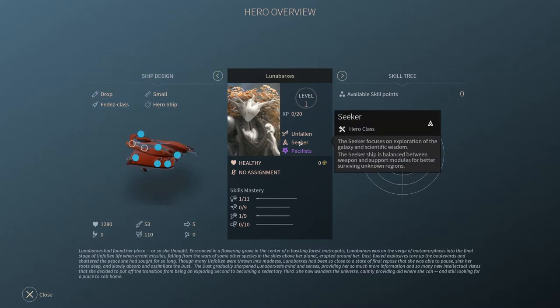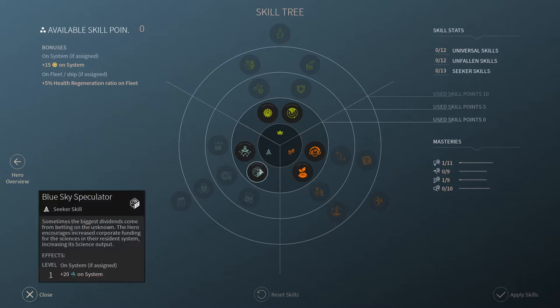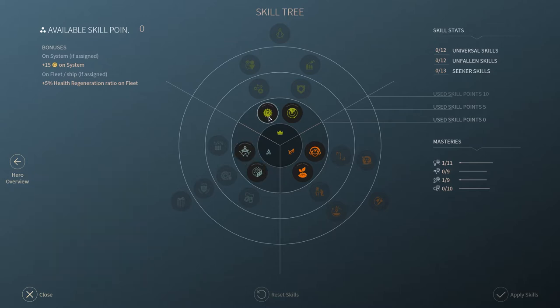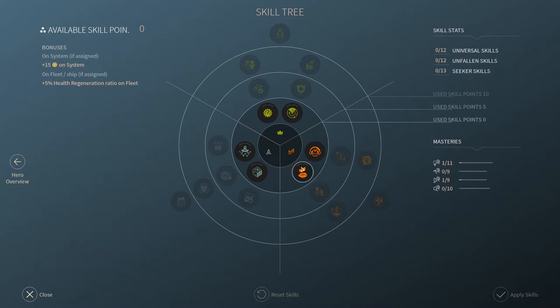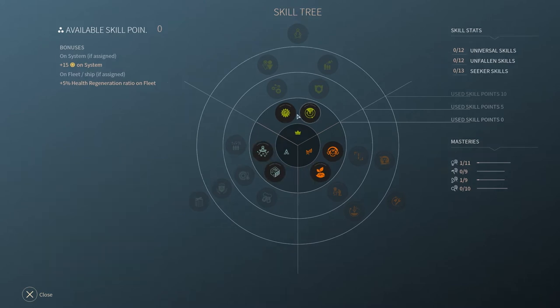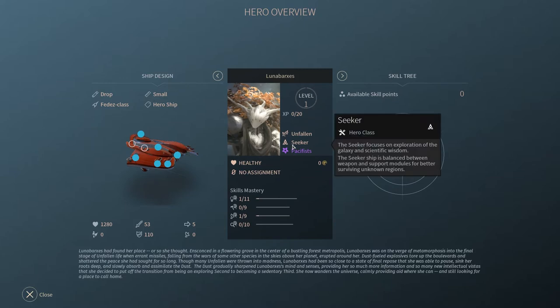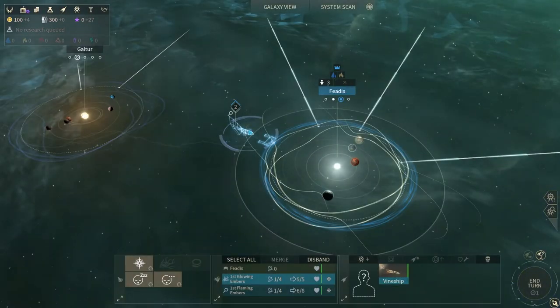Let's inspect this hero — he's a Seeker. So what can I do with him? Extra movement, fleet health, growth, science... I think I will use him as an explorer, maybe.